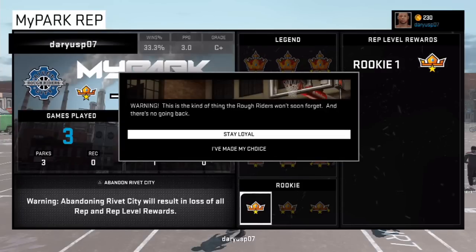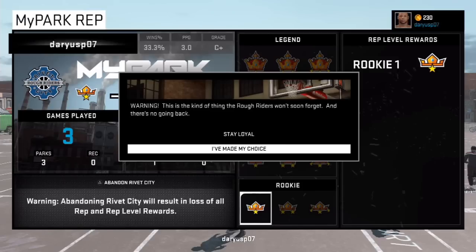Abandon your park. You will lose all rep and rep level, so if you press triangle you can stay loyal. The game will say something like 'The Rough Riders won't soon forget this, and there's no going back.'